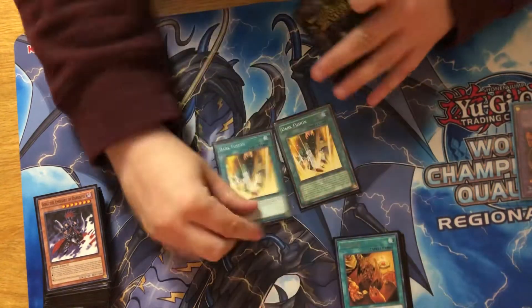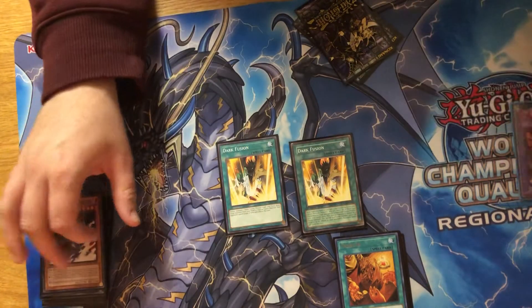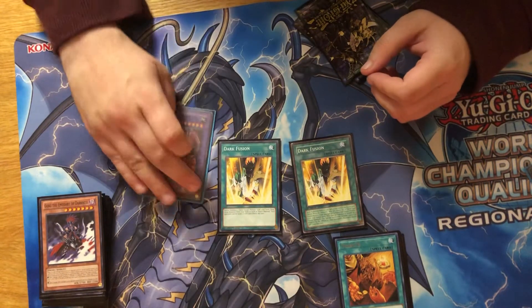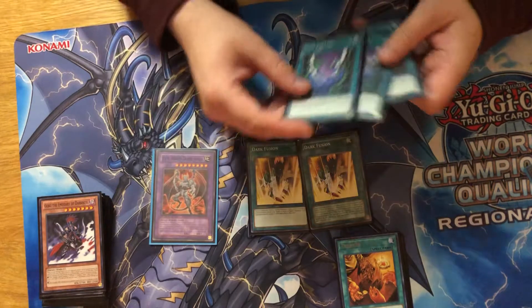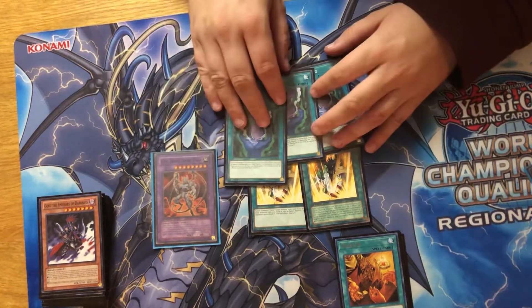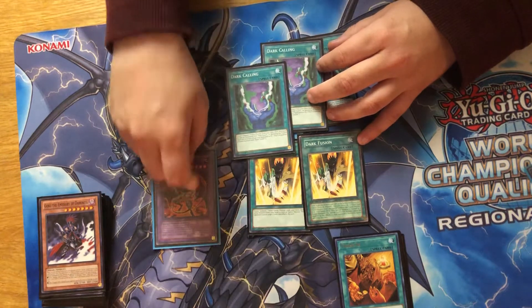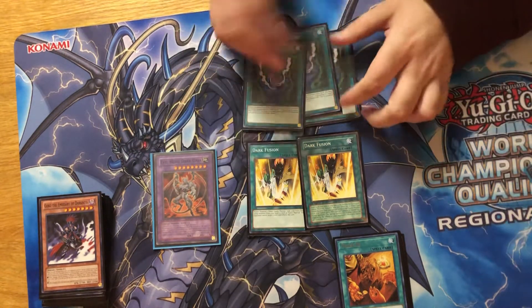Next is two Dark Fusions. This can use your field and hand to make the obvious one and only Dark Gaia, and then they can't target it that turn, which is pretty nice. And then you have three Dark Callings, which is basically like Miracle Fusion for this card. So there are many times where you can Dark Calling or Dark Fusion for the first one, Dark Calling for the second one, and then just dead.